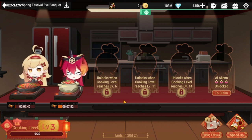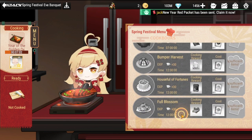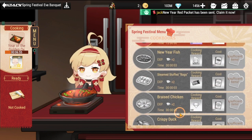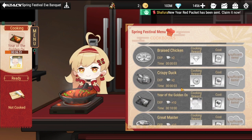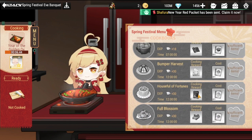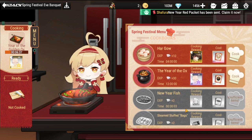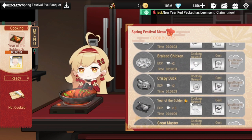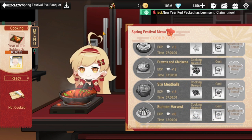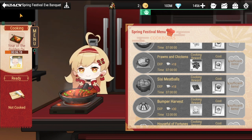Give this your best — make sure you cook sequentially and don't lose time between cookings. The longest items are 12 hours, some are seven hours, and there are items as short as three seconds and 10 minutes. Plan your cooking depending on the cook time and hopefully you'll be able to get all the prizes.